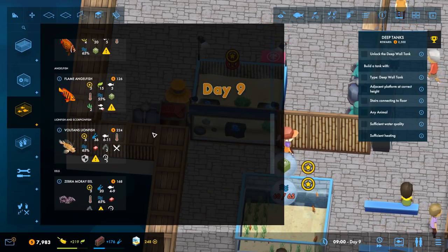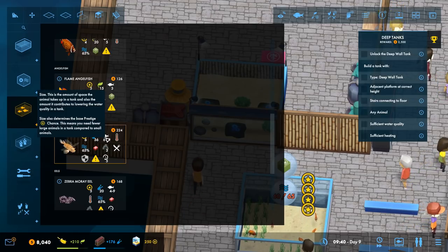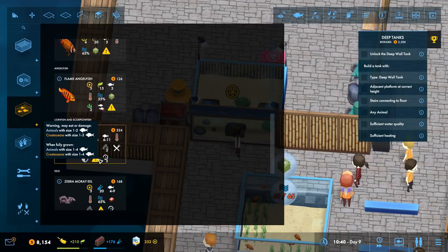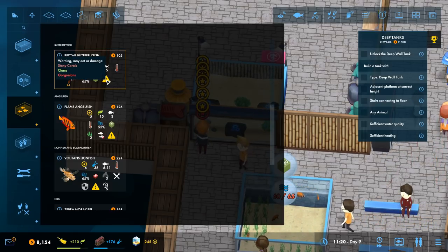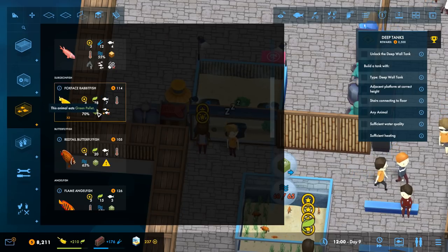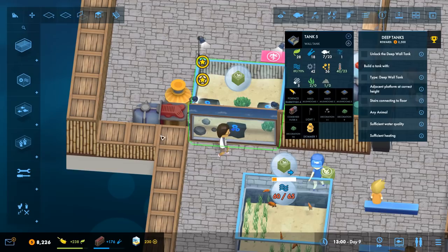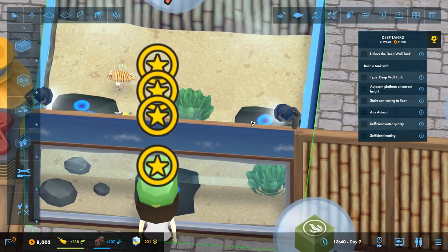The hermit crab would only get up to size two, so it would end up down the lionfish's throat if we're not careful. The flame angelfish dislikes being with other angelfish. The lionfish, when fully grown, eats any animals size one to four. But the rabbit-faced fish gets up to size seven, so if I put just one rabbit-faced fish in here — and he's already size seven — that means we should be able to safely add in a lionfish without it getting eaten. Oh, that's so cool!